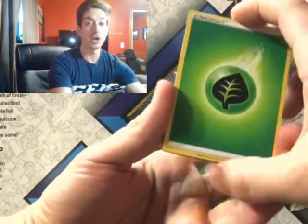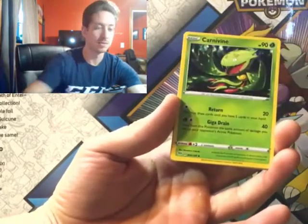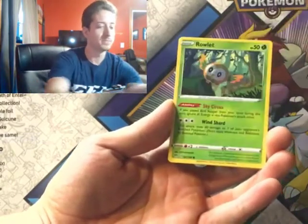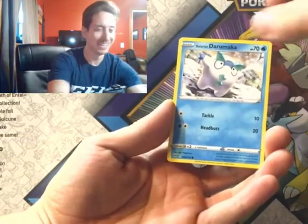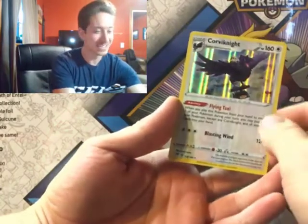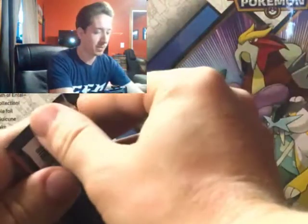Leaf Energy, guys. Leaf Energy. Solrock, Cape of Toughness, Carnivine, Spinarak, Squivet, Rowlet, Sentret, Darumaka. Pansear is reverse, and Corviknight Holographic! Let's go, guys! Flying that taxi. And speaking of Sword and Shield, I had a Corviknight on my team.